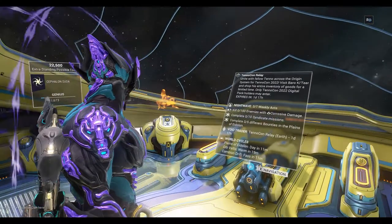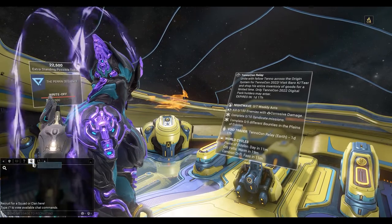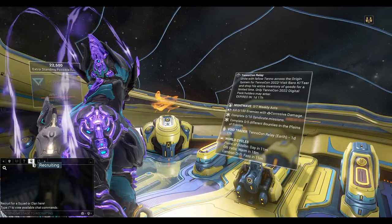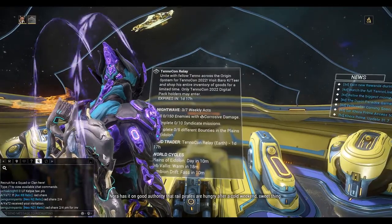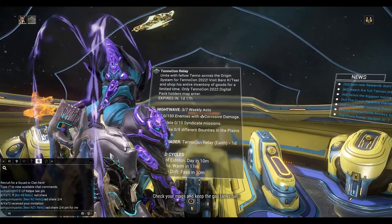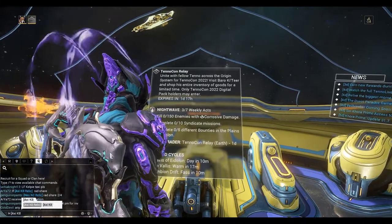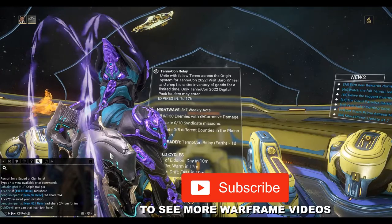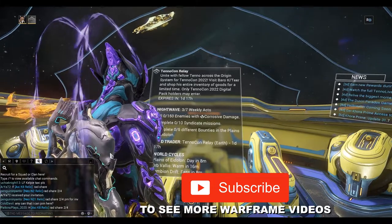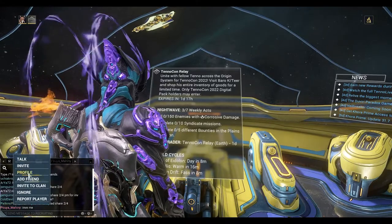Hi everybody, we're playing Warframe and today we're going to look at cracking the Korra Prime relics using rad sharing. I'm going to go to the recruiting tab here in the chat and host an Axie K8 relic radshare. This will boost your chances of getting the reward that you want from these relics — everybody shares the same relic and you get four times the chance.